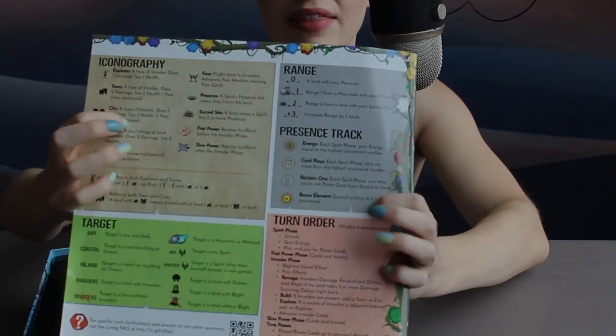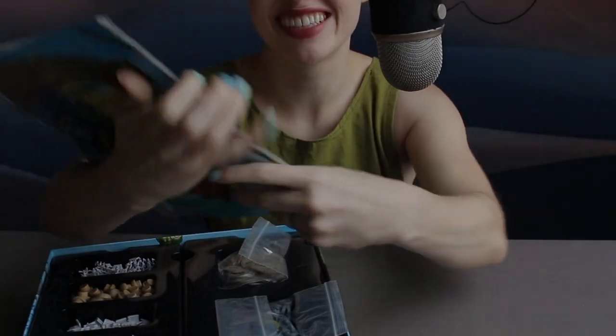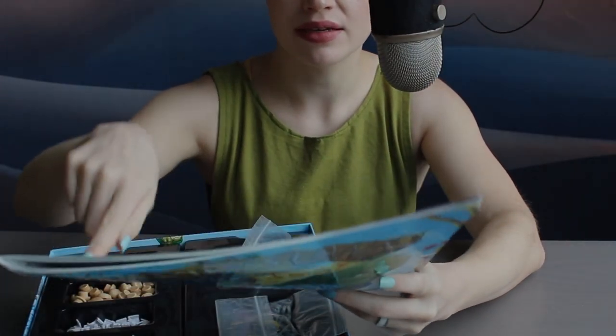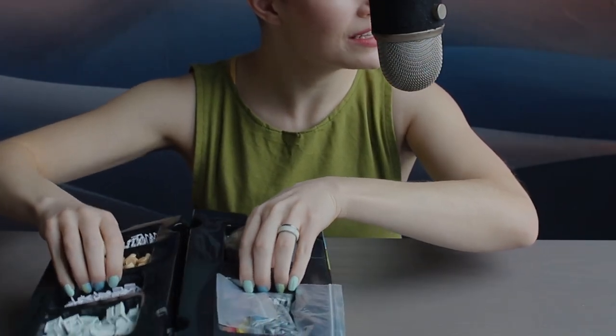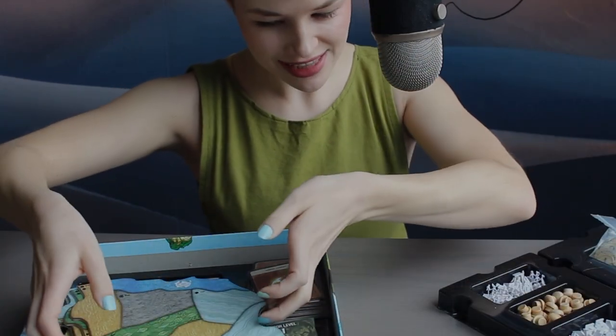On the back of the manual, they have sort of a cheat sheet of the game — what the basic symbols mean, what the turn order is, etc. So I'm going to set up all these pieces real quick so you can see what it looks like.